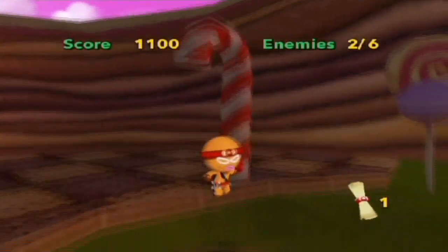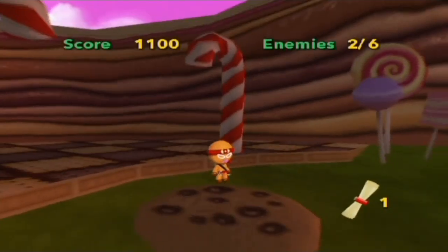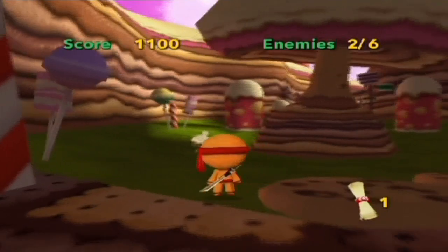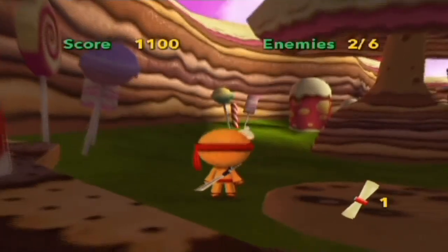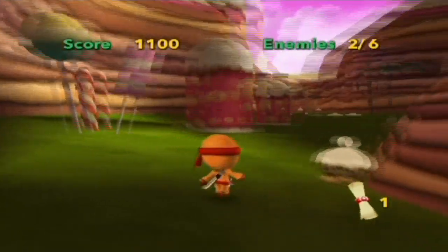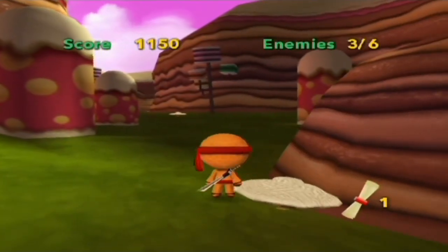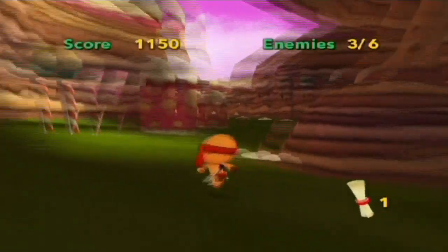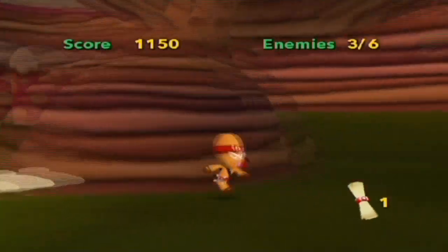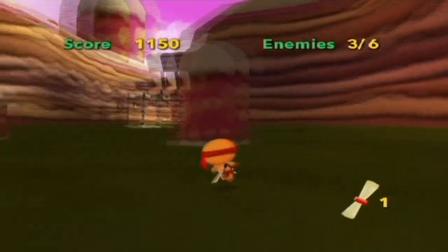Camera — up on the... Oh my god. Is this the way it was? The C button is not changing camera view. It's the up and down on the Wiimote. Let's kill the rest of these dudes.